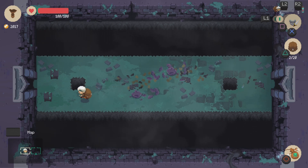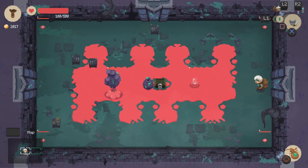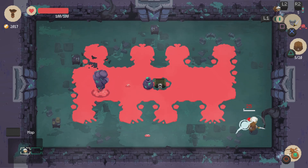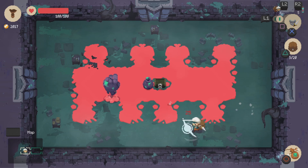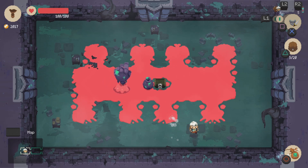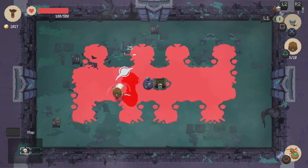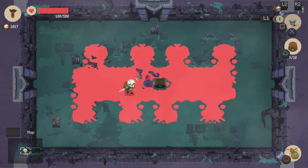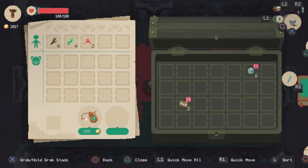Breaking pots and stuff can give you items on occasion, so you gotta be careful about that. I welcome fights with slimes — we're gonna need them in order to upgrade stuff. Try not to be too greedy with your attacks; you can get overwhelmed quickly if you're not careful.